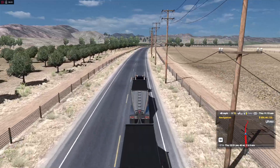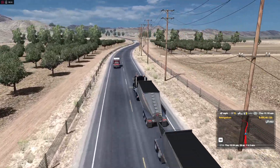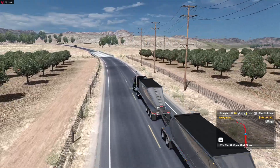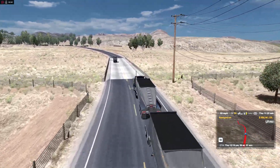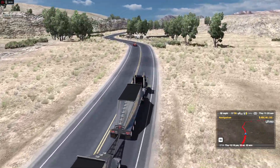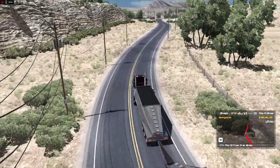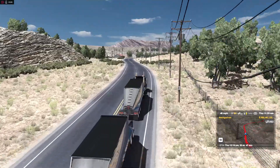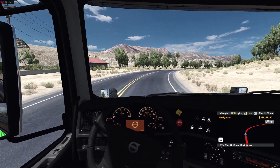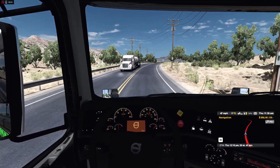This Volvo mod was made by a Russian modder — I think it was Chastic or something like that. He got so fed up with the community screwing with it and complaining that he threw in the towel. That's a shame because this mod has the VNL 300, 430, 630, 670, 730, 780 and the VT 880 — all in one mod, so accurate and detailed. He gave up because the community kept bashing him, and that is a tragic shame because it's a really high quality mod with correct interiors.